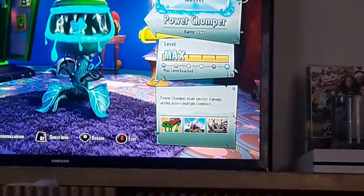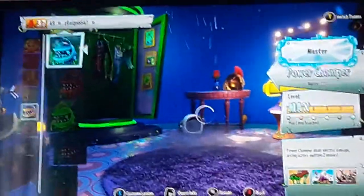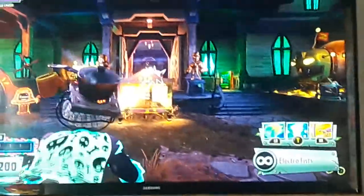I'll probably just be working on Chompers I don't like, like Armor. I've never really tried Toxic Chomper. I want to master Hot Rod, but at the same time I don't. Well, I almost got Electro Brains Master — he's only super elite level 1, though. I'm gonna have to work on him.